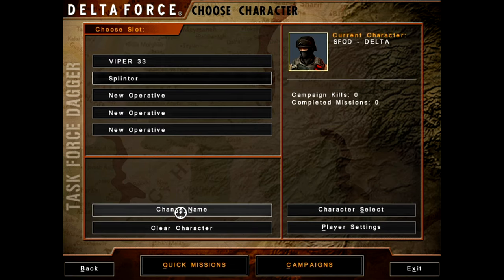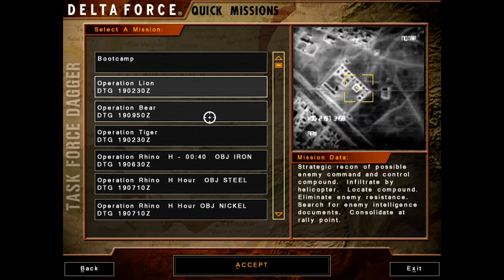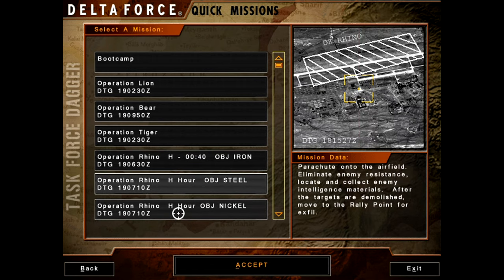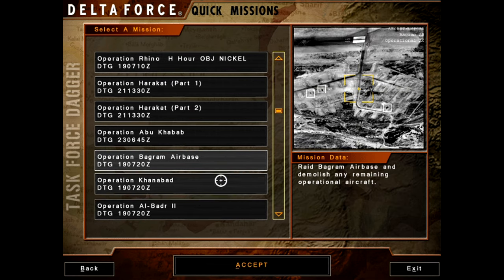We don't need that since we're not playing multiplayer, so we'll go into quick mission one, which is boot camp - mission data, training and preparation for deployment. Viper 33 is to deploy by helicopter from the former Soviet airbase at Kananbad to Kakiri, where it will zero weapons, practice demolitions, test SOF laser markers. They're using some real life photography, or maybe it's just really well done - this definitely looks like stuff you'd see in a mission briefing.